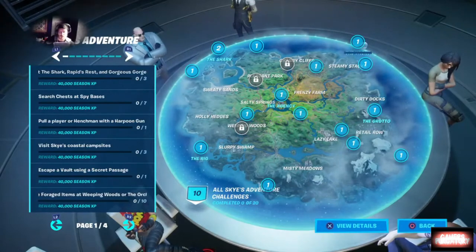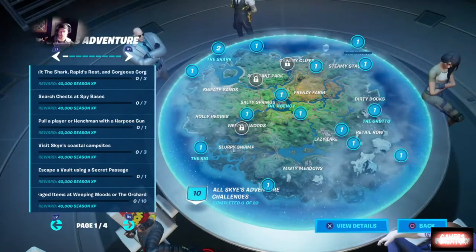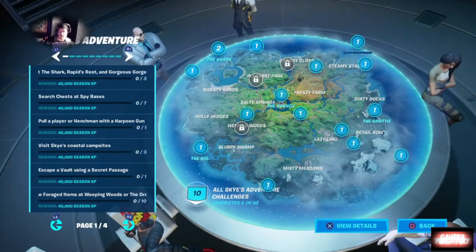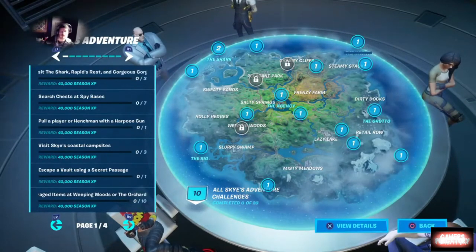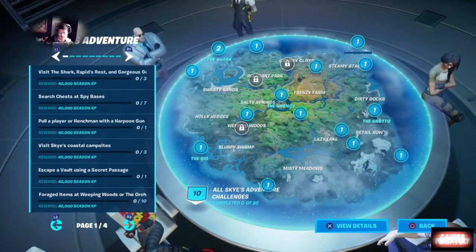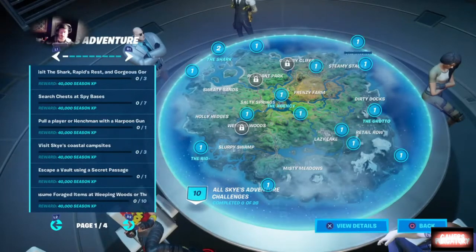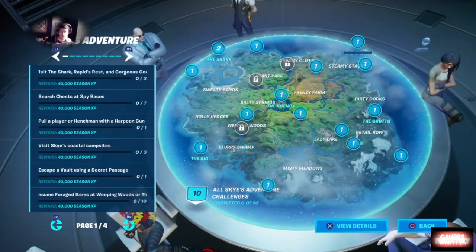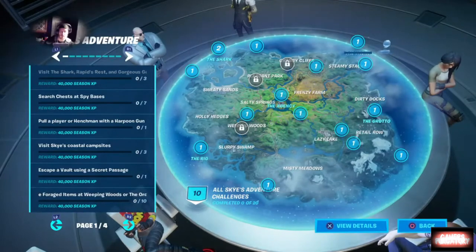We need to pull a player or henchman with a harpoon gun — that's going to be fairly simple. Then visit Sky's coastal campsites. Your hint right there is the word 'coastal' — pretty much anywhere there's a coastline, you're going to want to look for Sky's campsites.